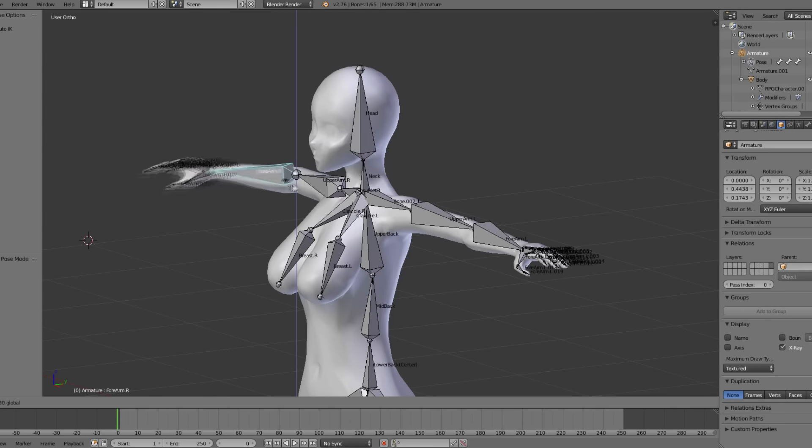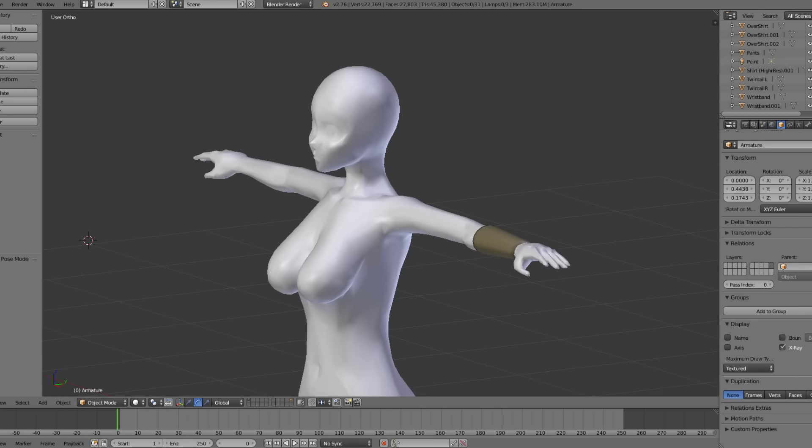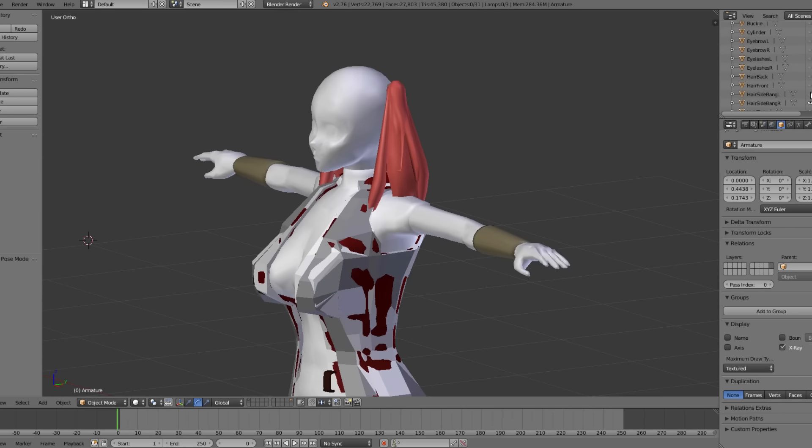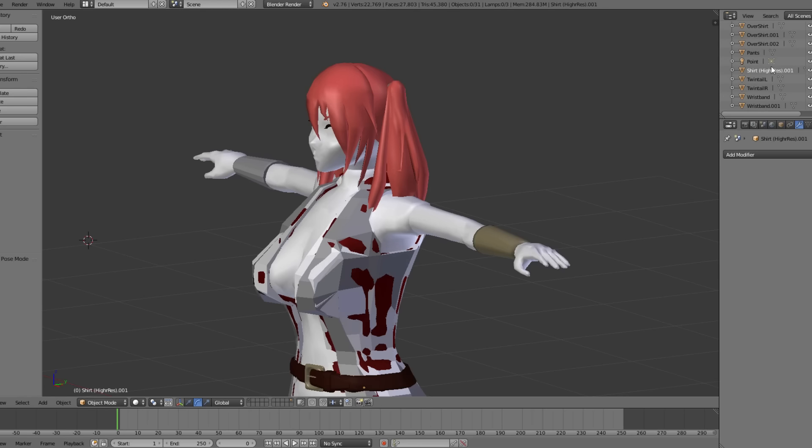At the very least, at the end of that, there will be considerably fewer draw calls to deal with in the VR game, since it's only going to have to call one element, or one material, for all the different elements of the character — from the normal map to the specular map and other things — although I am going to have to take the time to create those other maps.